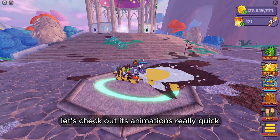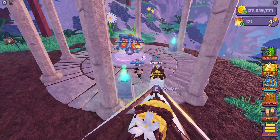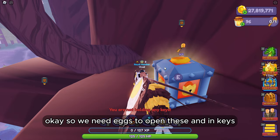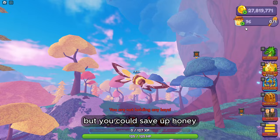Let's check out its animations really quick. Yeah, it's pretty cool. Now the map is giant — they changed it so much from last year. There are honey egg chests showing us 5 chests. We need eggs and keys to open them, and they will give you an egg in return. Keys are the main currency and they're quite hard to get. But you could also save up honey and buy an egg from the shop.